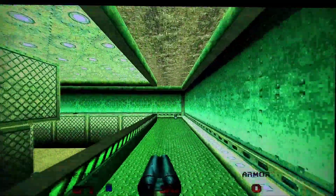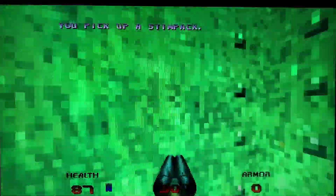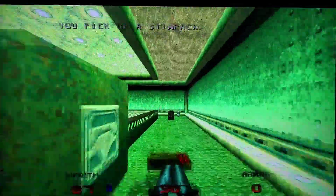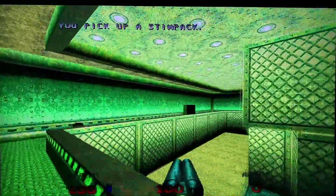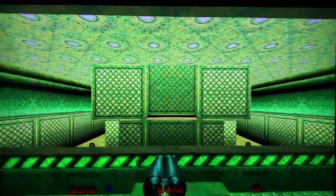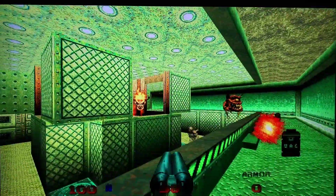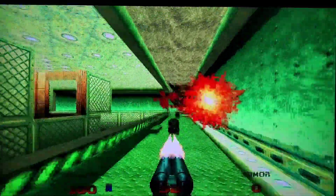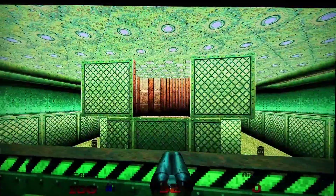This is a teleporter — yes, this teleports us up here, and I think more Cacodemons spawn. Now we'll just grab this stuff to be safe. This should open up — yes. Not the pain elementals... I keep wanting to call things pain elementals; those are the lost souls, which are a big problem for me in Doom 2016.